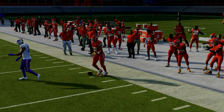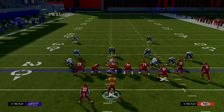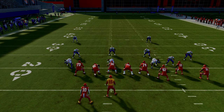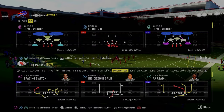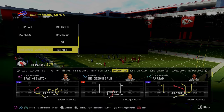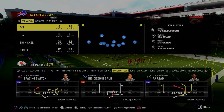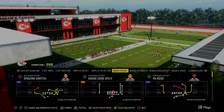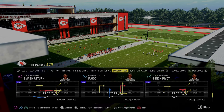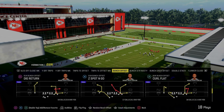It's really important when running this concept to run this with your bunch to the wide side of the field. Another defense that does a really good job of attacking is your standard double Mabel coverage — we actually have six-one in the playbook. So we are going to show it out of four-three even six-one. Again, the play we're using is Curl Flat out of the Colts offensive playbook.